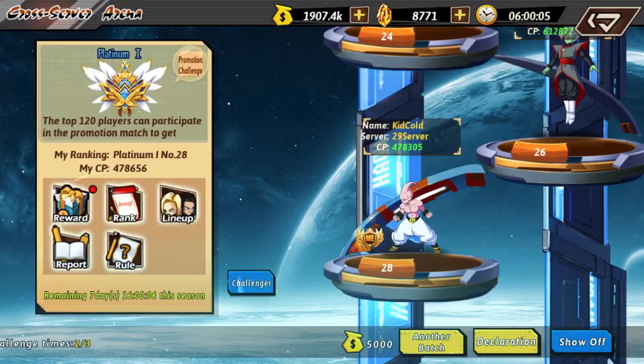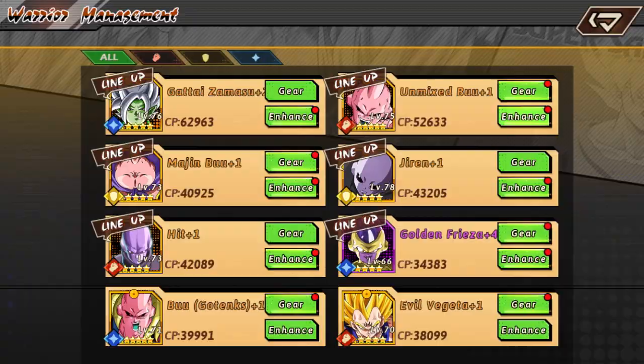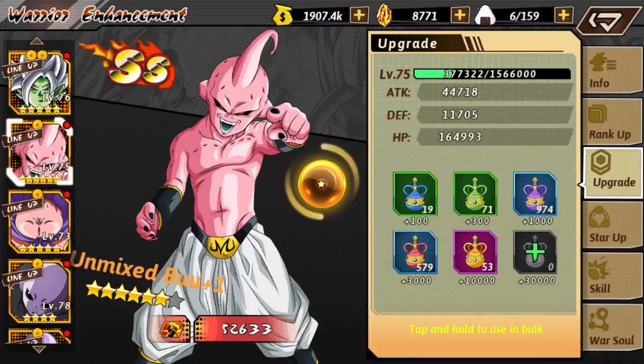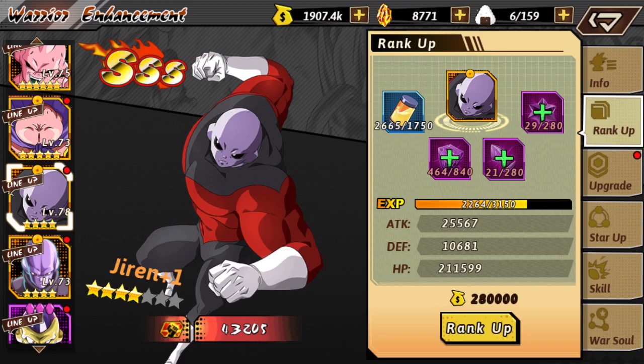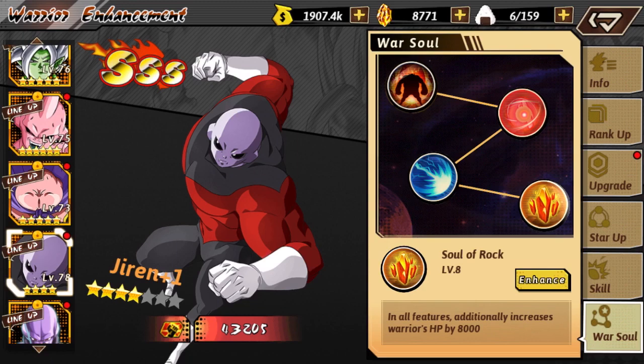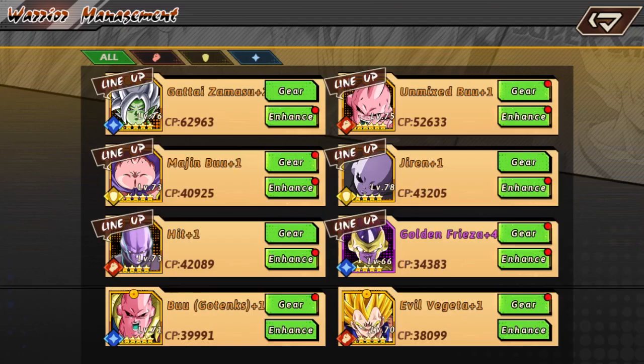We got that win right there, which is pretty good — we get the rank up to Platinum 1, which is pretty nice. I'm trying to finish in Platinum 1 or higher for better rewards at the end of the season. Looking at the stats, here's my Jiren — I'm trying to rank him up, been getting more of those Emeralds. His War Souls haven't been upgraded that much but I've mainly been focusing on Gataizumasu. I upgraded his War Souls a lot, and in the arena he has 100% extra HP, which is really good and helps us stall a little more.